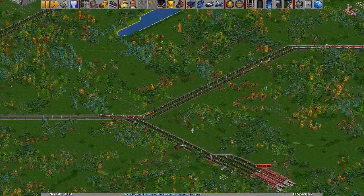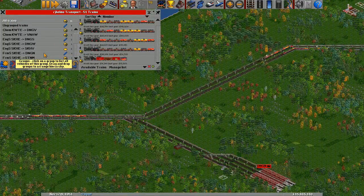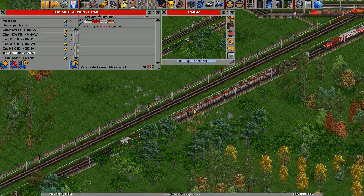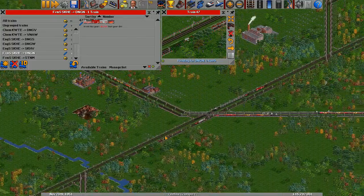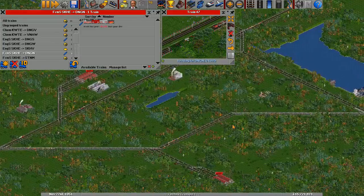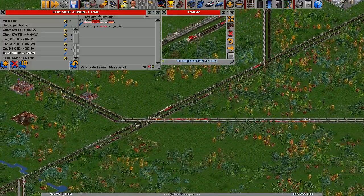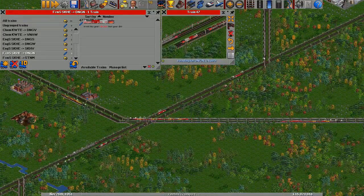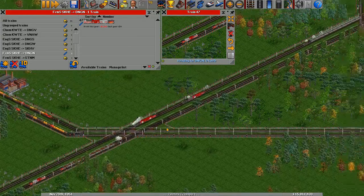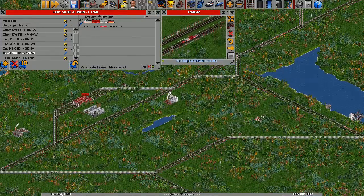Before I do that, one thing I realized right after recording episode 6 was that I made a pretty foolish mistake with the farm supplies train going to DNGN. The train is sitting here going the wrong way — it's coming from this station and trying to go to that station, but there's no direct route. You can't merge from this line onto that one because that would be too sharp a turn. Trains can only make 90-degree turns maximum, and there's no other route.